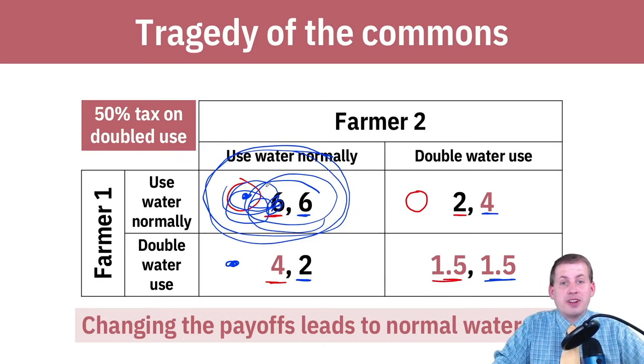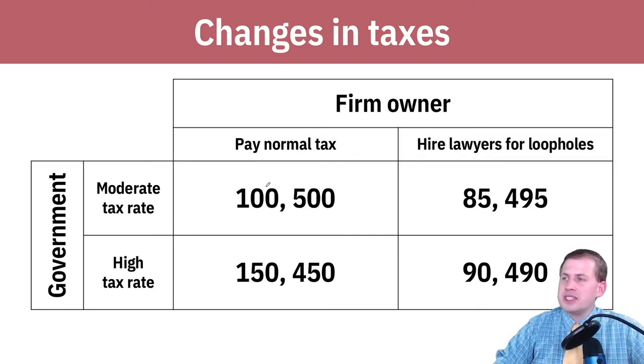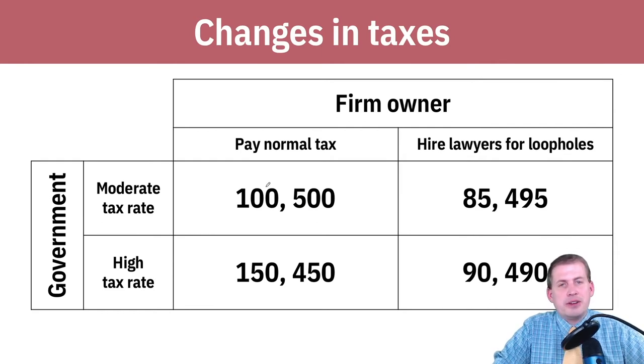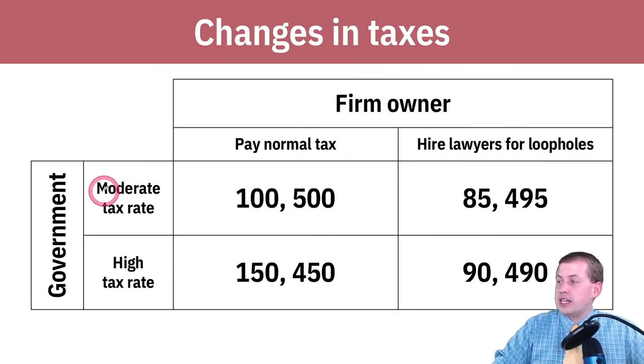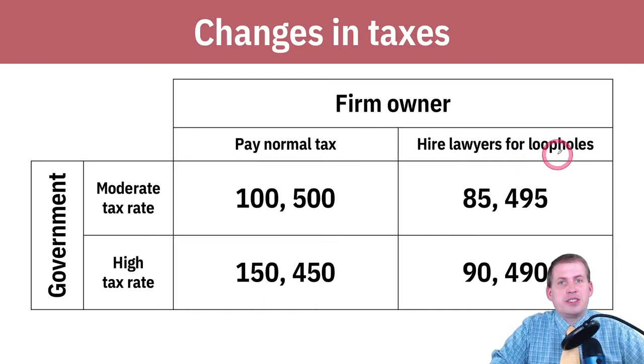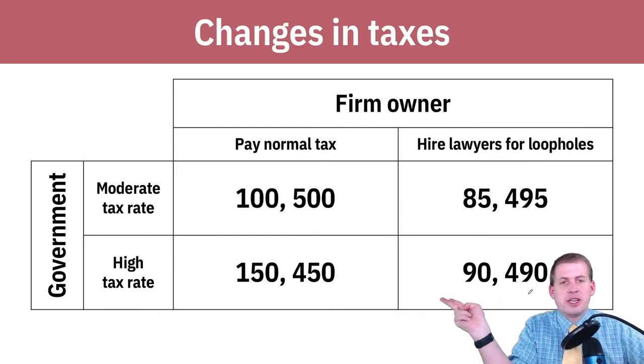Public policy is a powerful tool in game theory situations — you can fix social dilemmas using these policies. But there are dangers and possible unintended consequences. Consider a game with two actors: government and firm owners. The choices aren't symmetric — the government can impose a moderate or high tax rate, and the firm owner can either pay the normal tax or hire expensive corporate lawyers to find loopholes and avoid paying taxes.